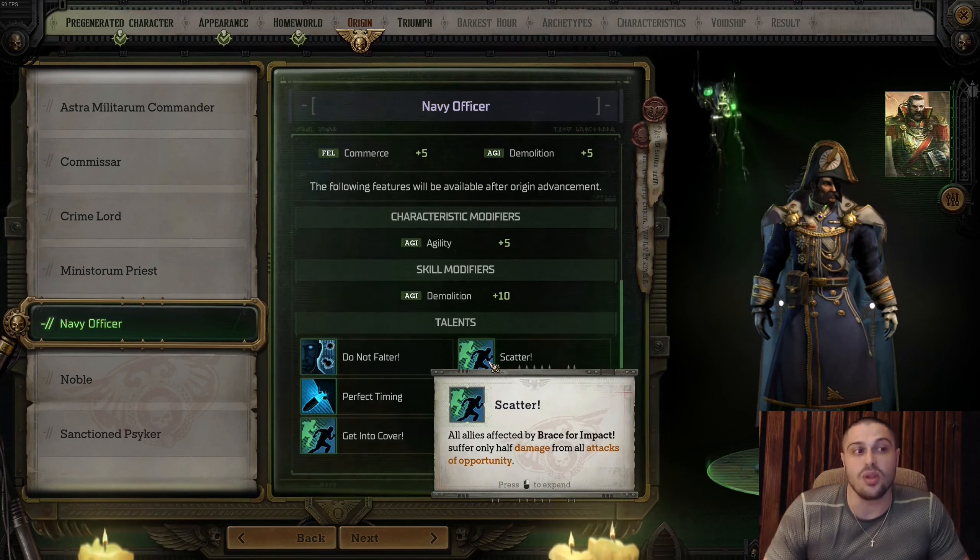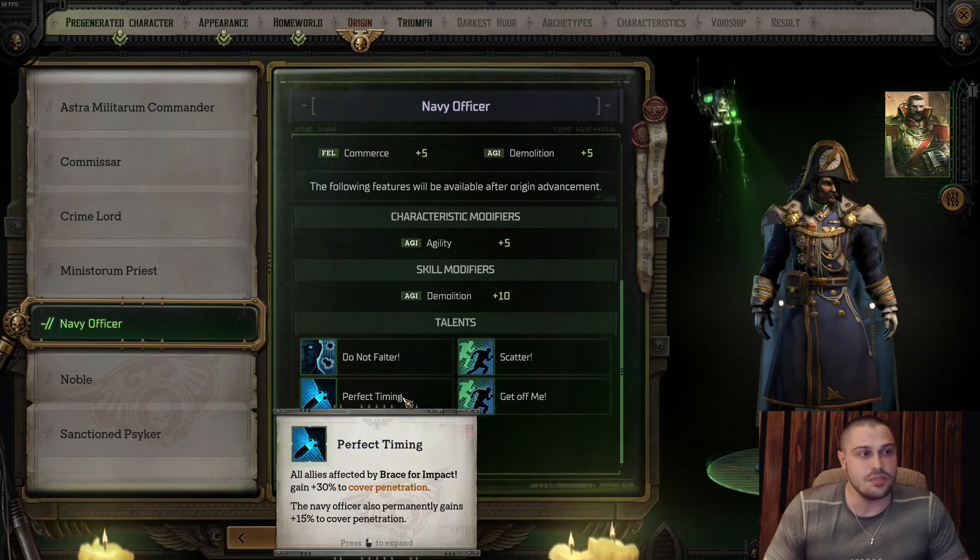The next talent is Scatter: all allies affected by Brace for Impact suffer only half damage from attacks of opportunity. If you're going to move and pass through enemies, receiving half damage from attacks of opportunity is useful. But if you know how to position your team well, this is essentially a useless talent.